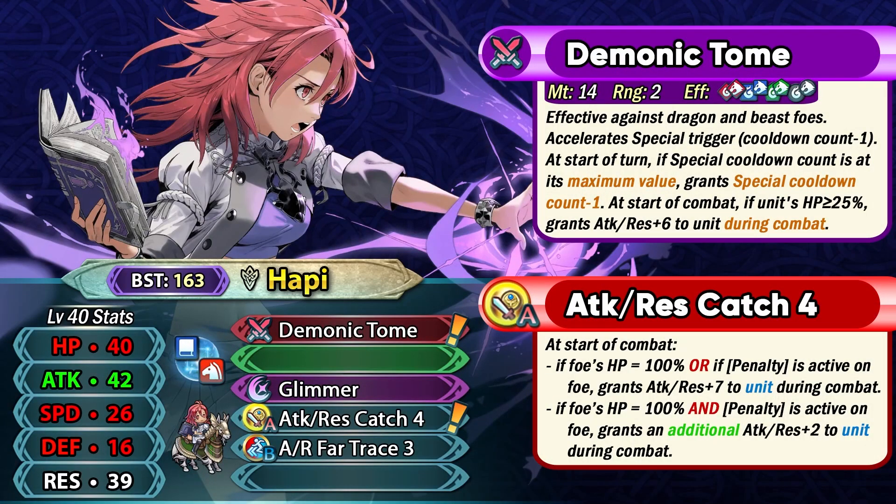Hapi is the Blue Mage Cavalier with Demonic Tome as her preferred weapon, which gives her effective damage against Dragon and Beast units. This weapon also gives her minus one special cooldown and has Time Pulse built into it, which is extremely good because Cavalier units do not have access to Time Pulse in their passives. So she can run two-turn specials like Glimmer, Moonbow, and Ruptured Sky and have them pre-charged at the start of every turn. At the start of combat, if she's above 25% HP, she gets plus 6 attack and resistance. She has insanely high base 42 attack with a super boon.